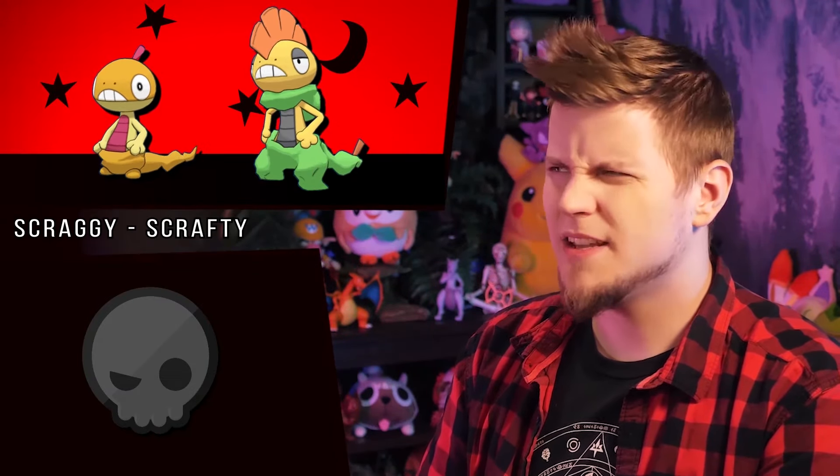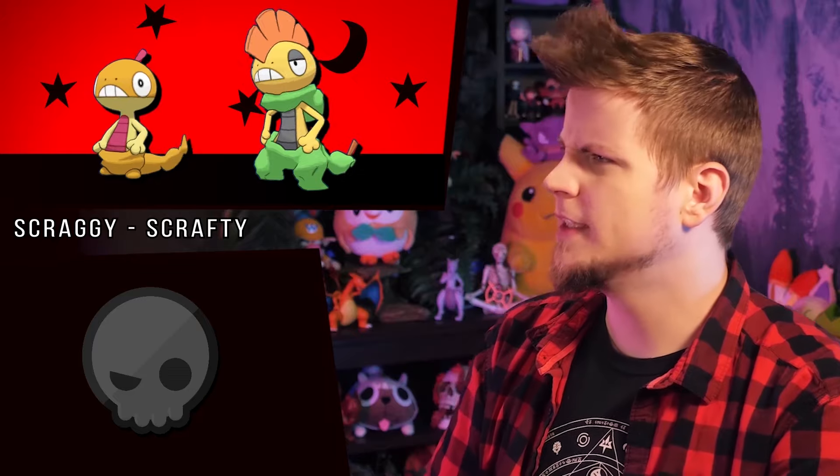Scrafty's pre-evolution barely changes at all — this is worse than Farfetch'd. But Scrafty lightens up to match its prevo, and then the loose skin which resembles baggy clothes is now neon green. Clothes can be any color, and neons like this are typically associated with a punky aesthetic. And also there are plenty of lizards with bright green skin.